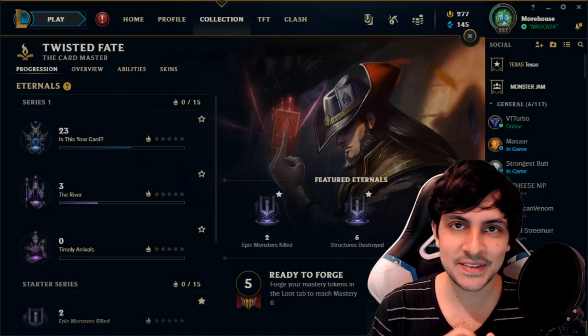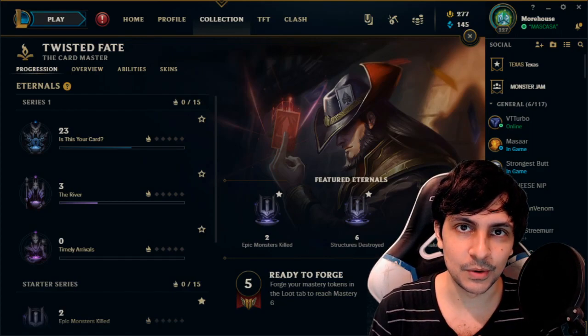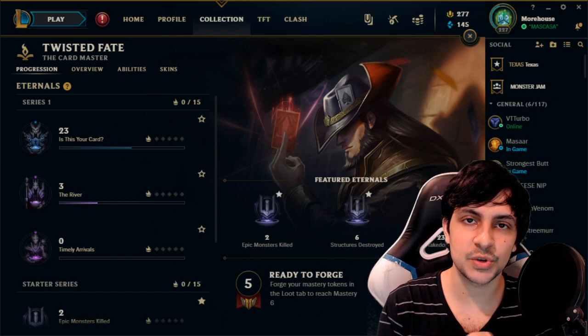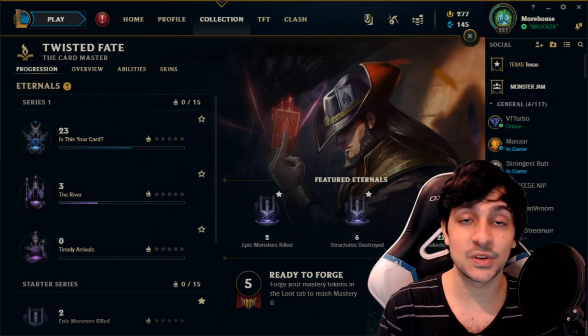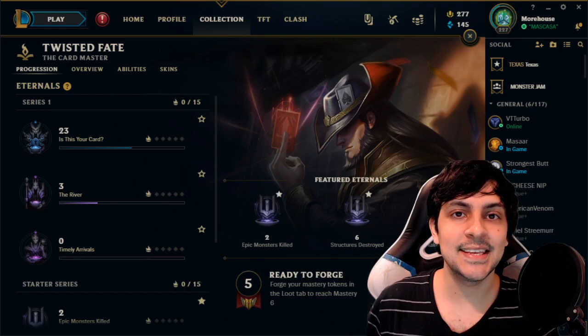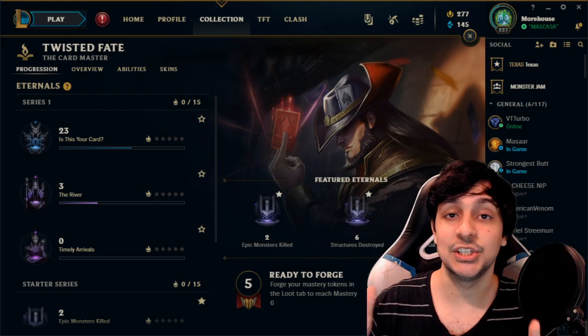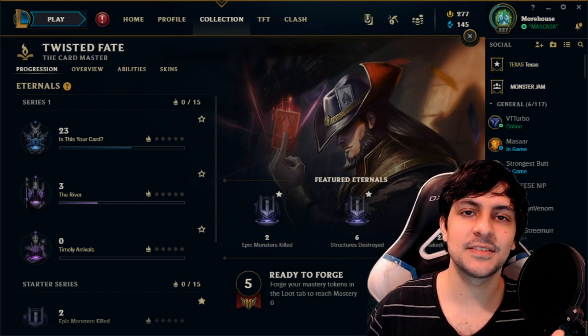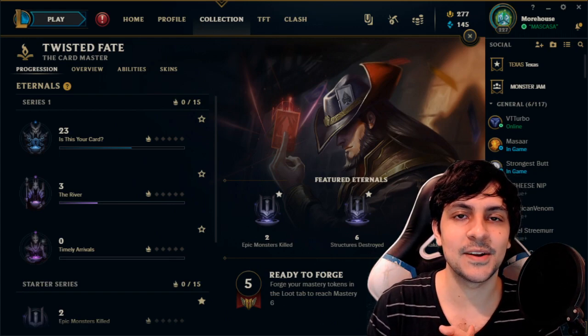I haven't played any of the new Twisted Fate yet, but he actually got buffed. His W got buffed — red card has increased AP ratios, and so does the blue card. Nothing happened to the yellow card. So I want to be testing them out today in-game, live for you guys. This is actually just a live recording. I'm going to get straight into it. As you guys know, I'm one of the best TFs in the world, so we're going to go ahead and jump in the game right here.